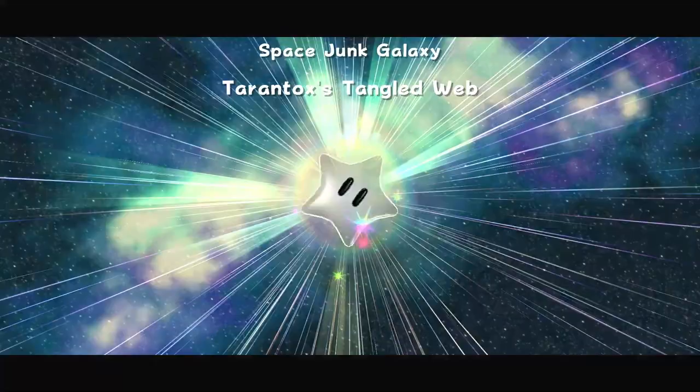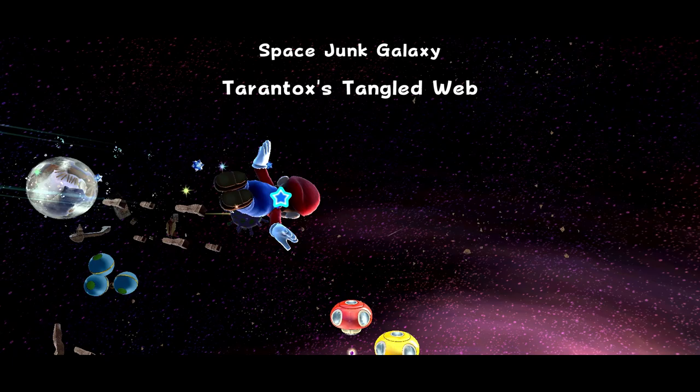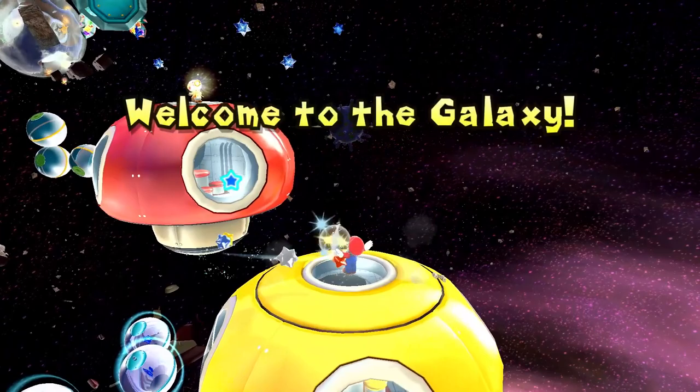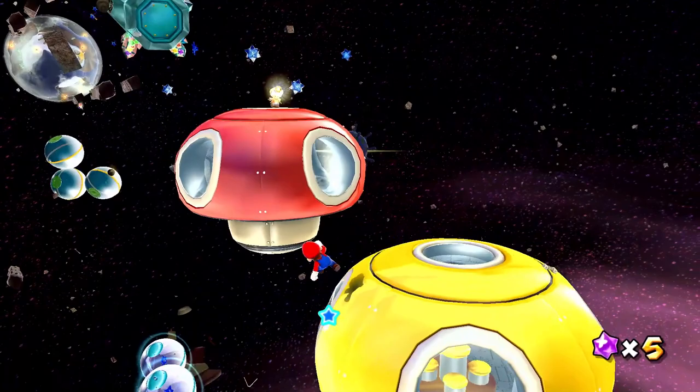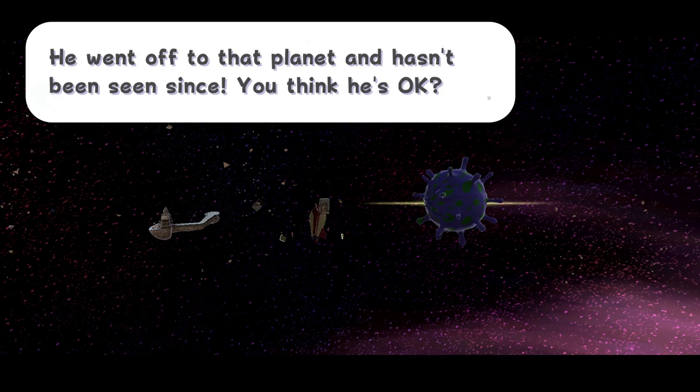So what is our third star here for Space Junk Galaxy? It is Tarantox's Tangled Web. So maybe another boss fight? We passed this one earlier — there's a lot of spiders there. But we couldn't quite get to it, so hopefully we have the chance this time. A Toad says 'A brave Brigade Toad went to search for a power star. He went off to that planet and hasn't been seen since — think he's okay?' We'll have to go find out.